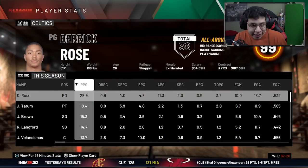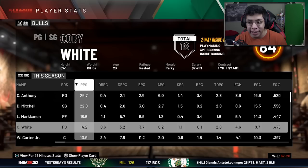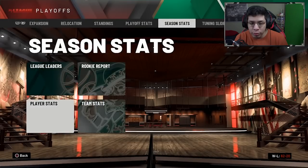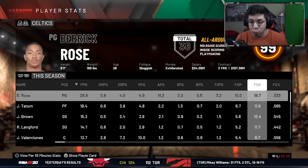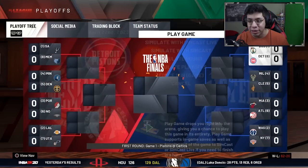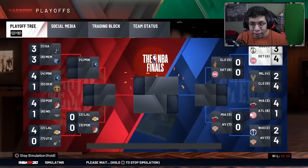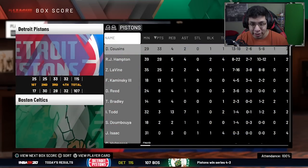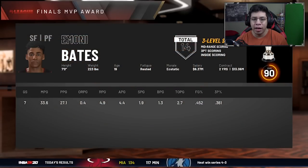The Bulls somehow keep missing the playoffs despite having a deadly squad - a 90 overall, a 92 overall, an 89, an 84, an 88. How does that not work? There's got to be something in the 2K algorithm making them lose. Anyway, we saw Rose's ridiculous numbers. Now we need a championship and a Finals MVP to cap it all off. But the Heat win the championship - that's like three straight Eastern Conference champions.